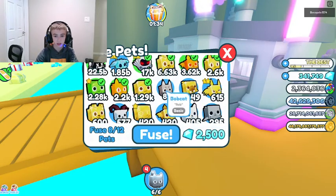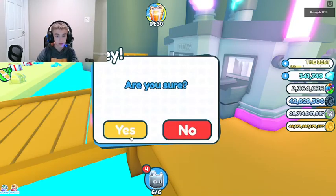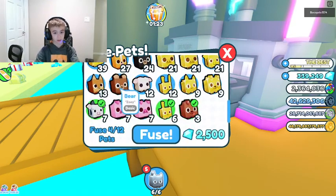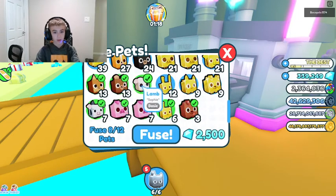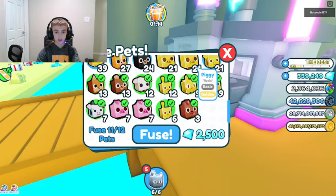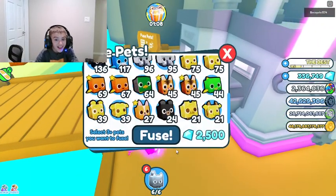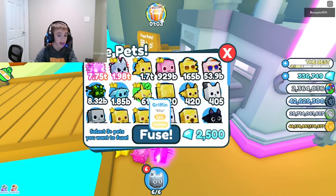Let's just go and fuse these pets. Don't forget those - now we got some room. We could still use some room, so let's go here. Boom boom, click on all these pets. Number twelve, please turn into something good. Did it? A rainbow glitched cat - that's kind of good!